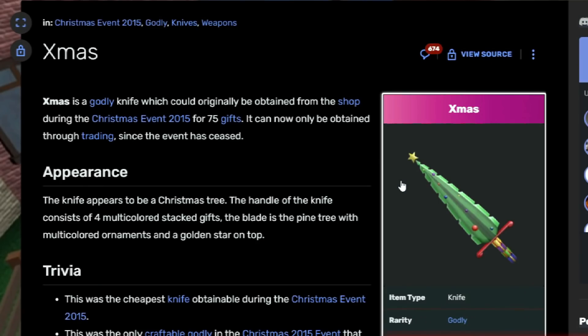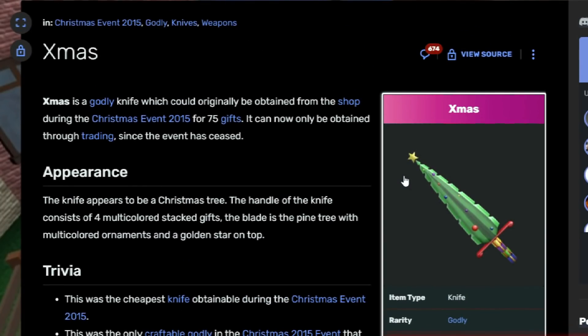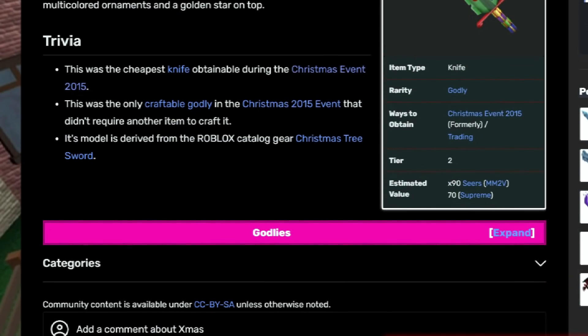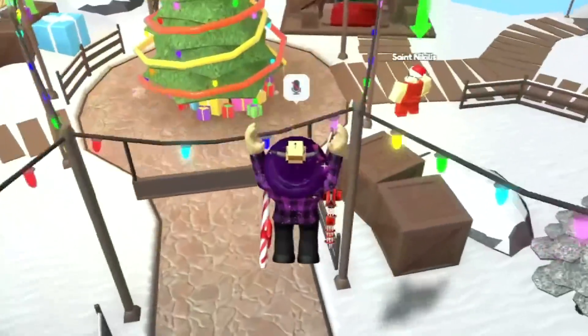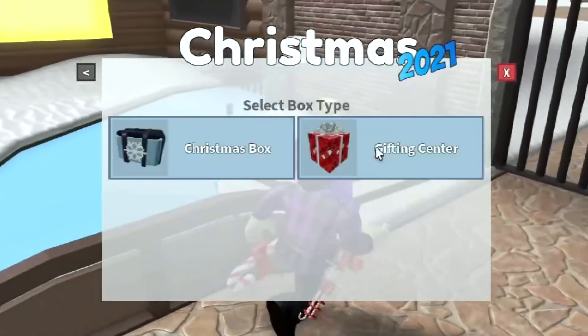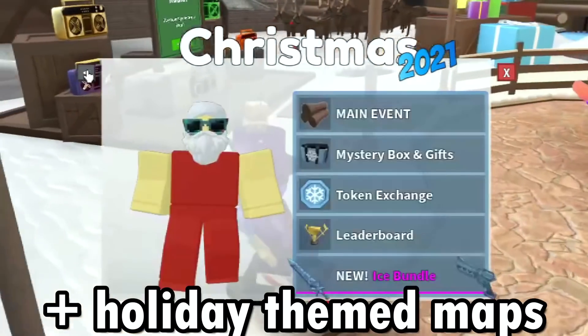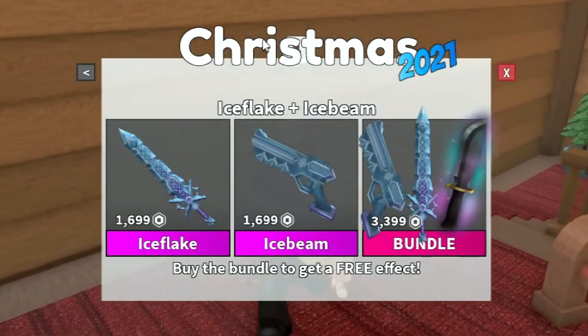The last knife in the event was the X-Mas knife, which cost 75 gifts. The gifts were really easy to get — the old events were pretty easy compared to today's, which are honestly really hard. I do understand that the game has been growing a lot recently, making events tougher. But just look how cool all this stuff looks! MM2 Christmas events have changed so much — today we have a full lobby for the event, battle passes, a gifting center, a single box leaderboard, and bundles.